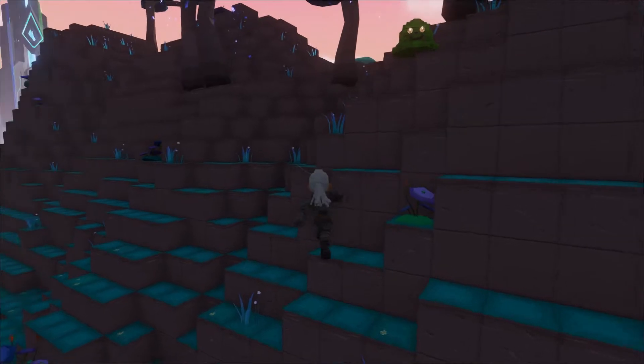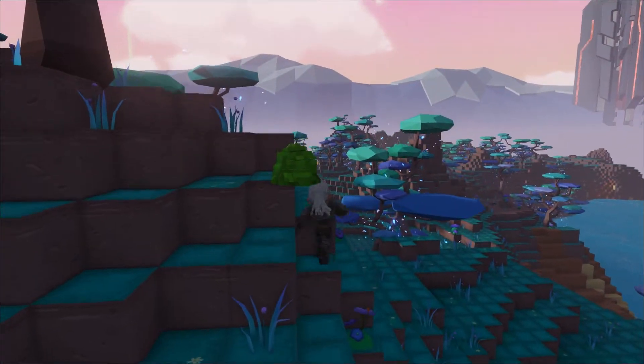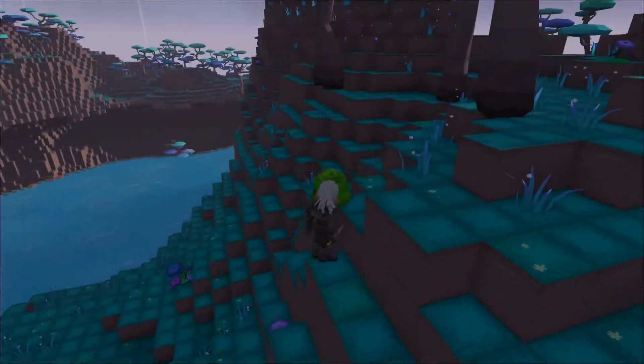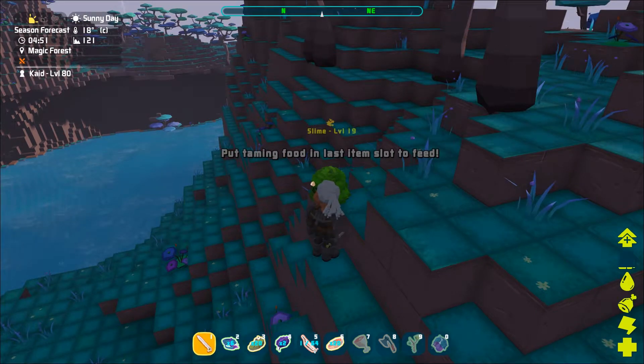First up we have the slime. This creature is harmless — it's the only creature in the Magic Forest that won't attack you and eat you for dinner. The slime doesn't really have any other capabilities besides being entertaining for its owner and sliming around.